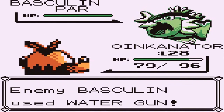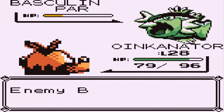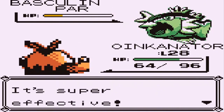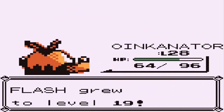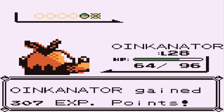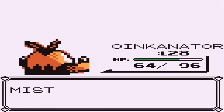Here comes a water gun attack — no biggie. Sweep the leg, or the fin! That takes a nice chunk out of its HP. Oh god, a low kick attack — there we go, 300 points! Flash has grown to level 19 and is finally learning Acid. Okay, that's good.